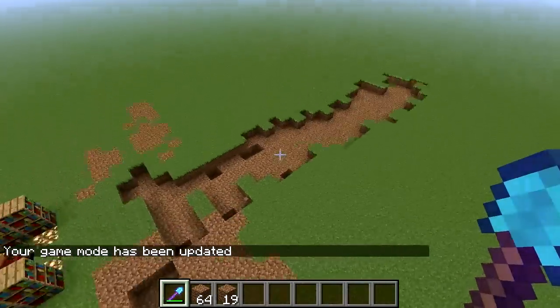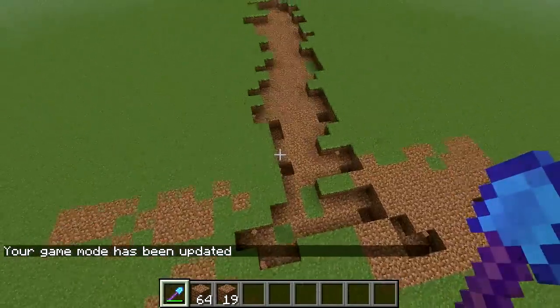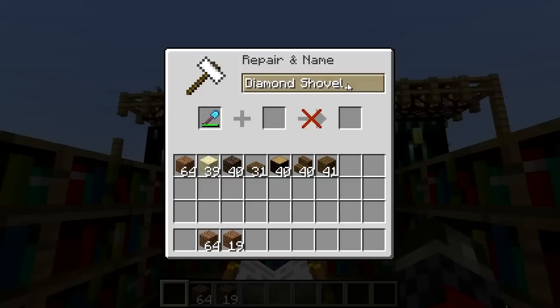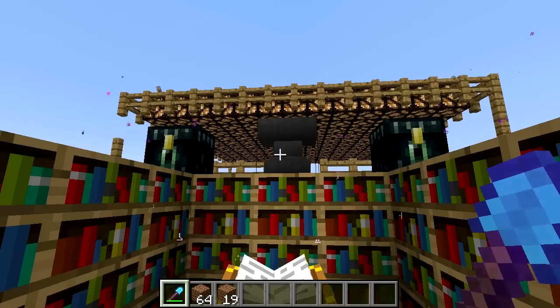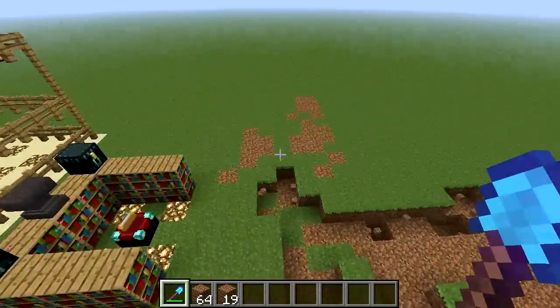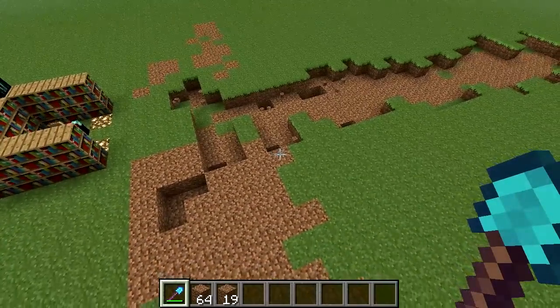I tore through all that dirt without even realizing it — that is how efficient, excuse the pun, the diamond efficiency 5 is — or the ultimate shovel, let's just rename it: ultimate shovel. Thank you guys for watching; let me know if you want me to do anything else. I plan on doing pickaxe vs shovel like I said before. I'm Legendary Abyss, and I'm out.